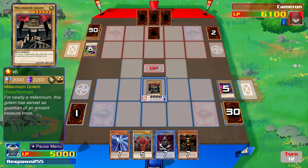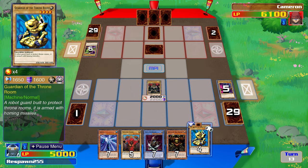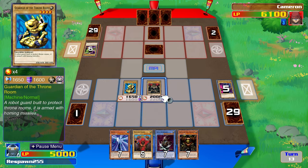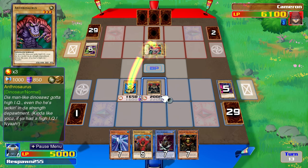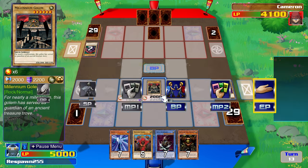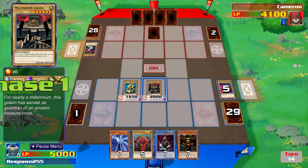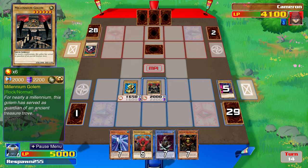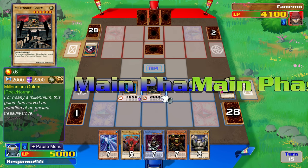Gate Guardian is literally the most impossible monster to summon — even back then it was difficult. Good card: Guardian of the Throne Room, that's a 1,650 attack. That's going to be able to get rid of most of Rex Raptor's defenses. Anthrosaurus is gone and Millennium Golem will get a direct attack here, which will take out a good chunk of Raptor's remaining life points. Rex Raptor needs something and he needs it quick, otherwise he will lose this first game.